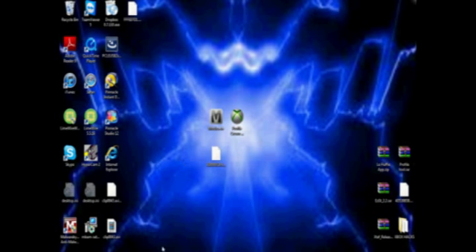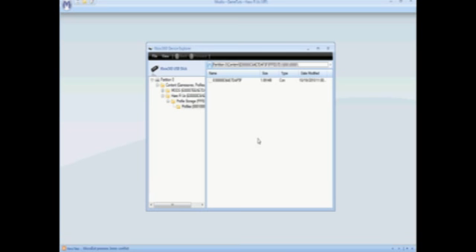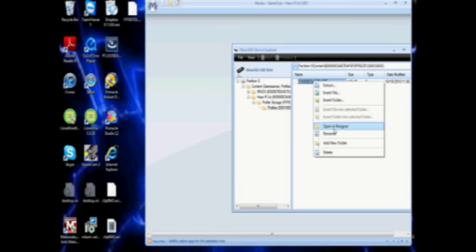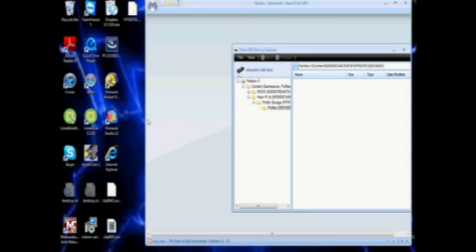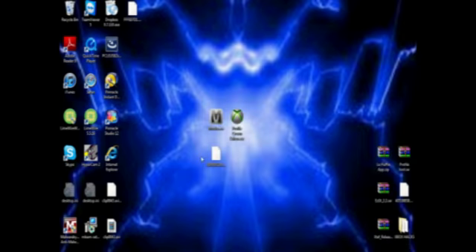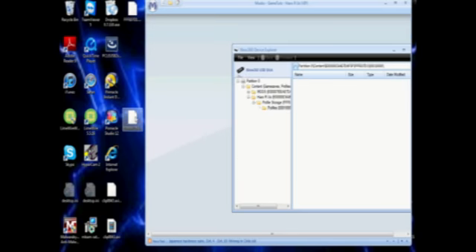So once you get your years and milestones on there — the max is 10 — just click save and then go back into Modio and delete your profile that is on your flash drive. Then find your profile again, open up Modio, and drag your new rehashed and resigned profile into Modio.